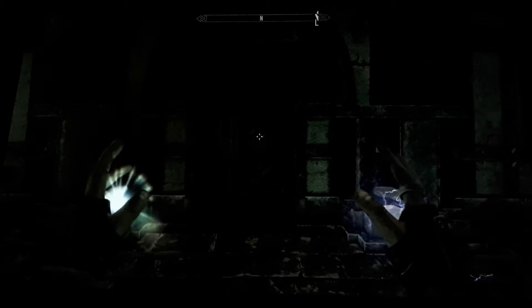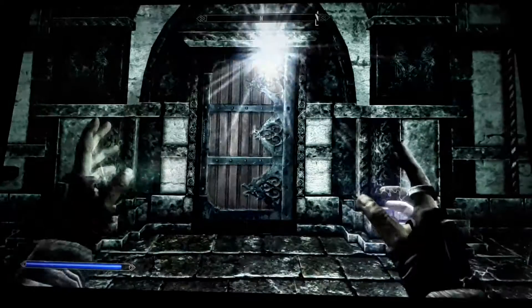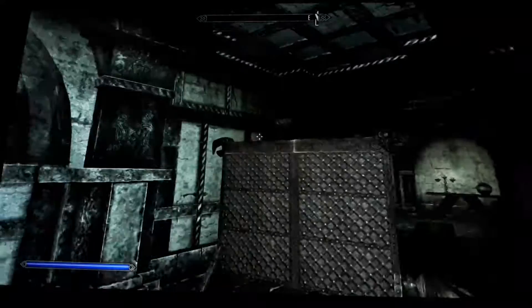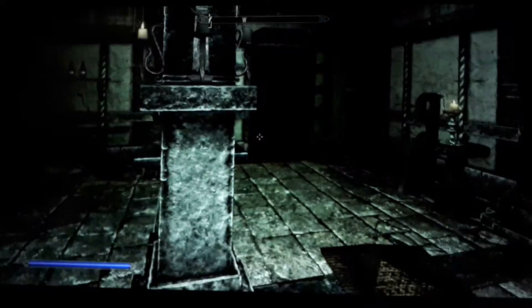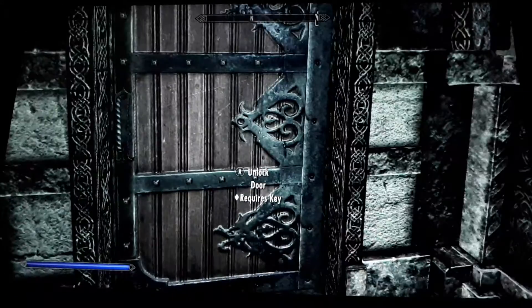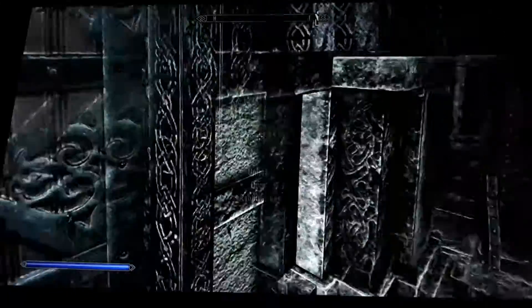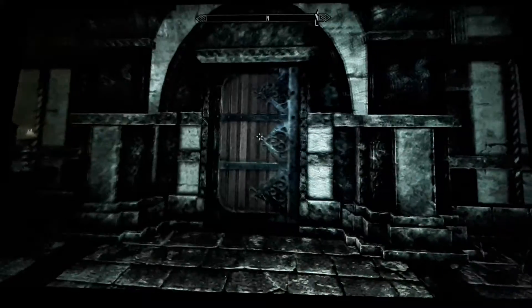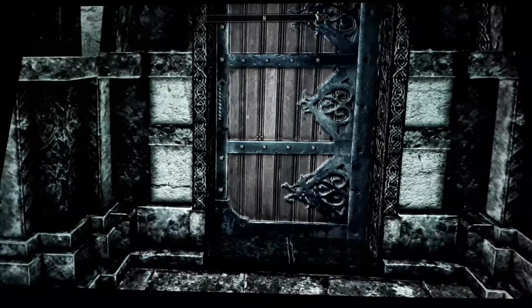Hello everyone, my name is AllstarGameGirl23 and as you can see, I'm in the Thalmor Embassy. Now as you walk around the Thalmor Embassy, you notice these doors that can only be unlocked via a key. And none of the Thalmor have the key on them, so you're probably asking yourself, how do I get through these locked doors?